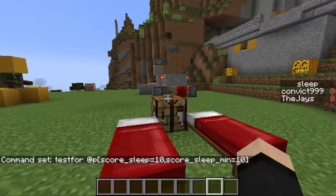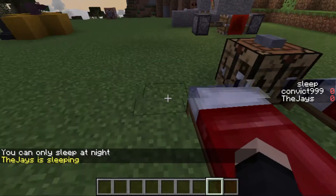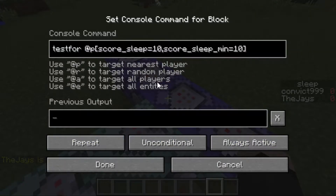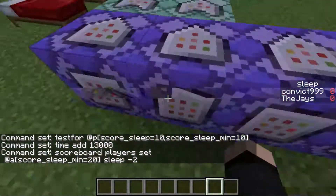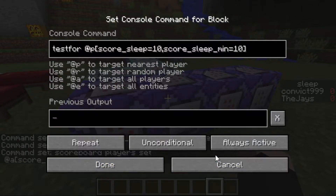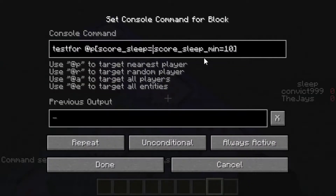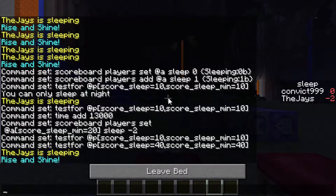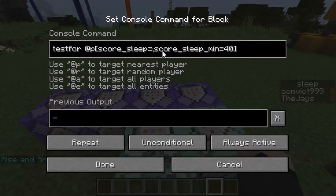Let's make it night time. I think 10 is too low here, so let's try 40. So as soon as I hit 40 on my sleep value, it should kick us out of bed. There we go — yeah, I think 10 was just too low there. So yeah, that's a changeable variable. I reckon around 90 is a good value, because you don't want them to instantly sleep — it's not really worth it.